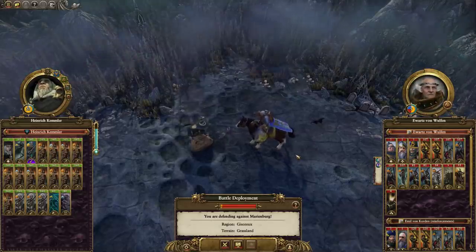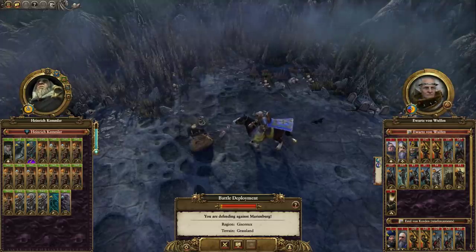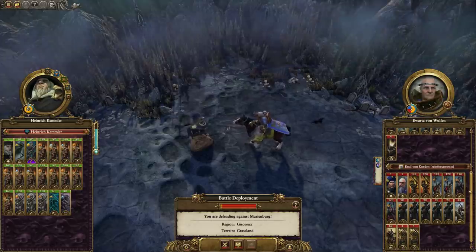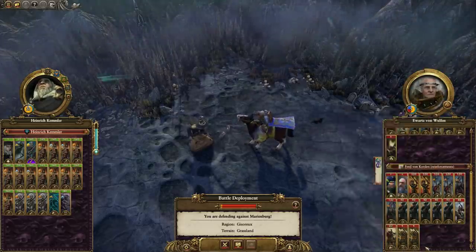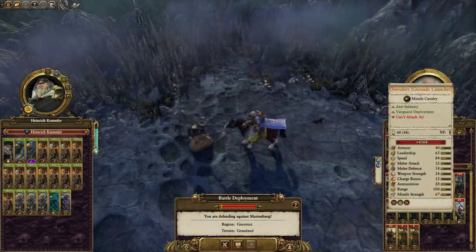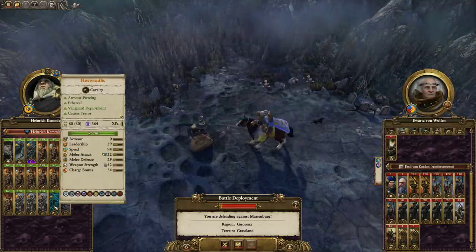JumpTotalWar here, and today we've got a Saving a Disaster battle going up against Marienburg as Heinrich Kemmler. They've got a pretty good sort of early and late game units, including the Hellstorm Rocket batteries, which are by far the most dangerous troop. Actually, I reckon the Outriders with grenade launchers are going to be more dangerous. We've got a basic army, but he's still got his initial hex wraith.